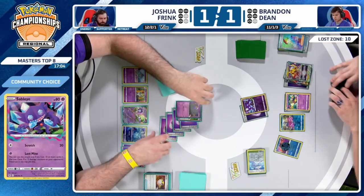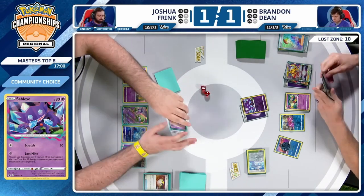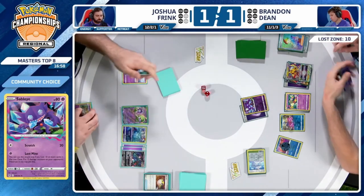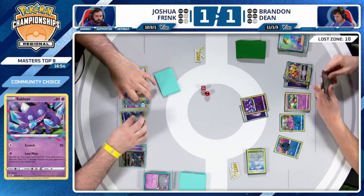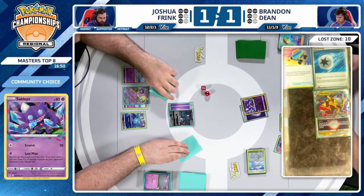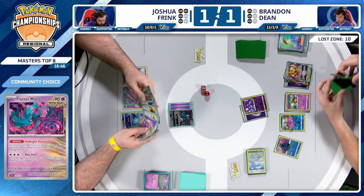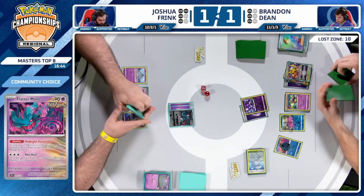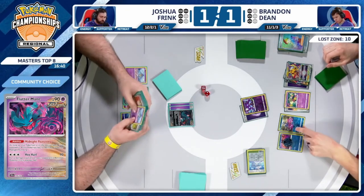Lost Mine taking the knockout on Drifloon in the active spot — does he go for the Curlia? He does! Two prize cards now for Brandon, three left — such a big swing in this game three. Got to take a look at the resources — haven't kept track of Counter Catcher for Brandon, but that is what you have to be thinking of in situations like this.